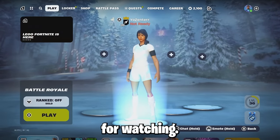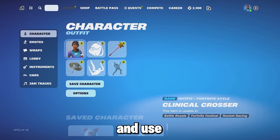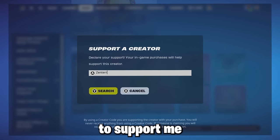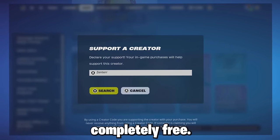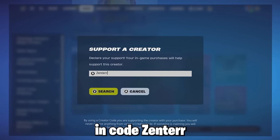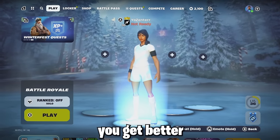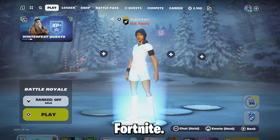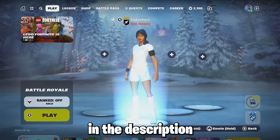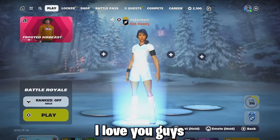Thank you guys so much for watching. Be sure to like the video and subscribe to the channel if you're new, and use code Zenter in the Fortnite item shop — it's the best way to support me and it's completely free. I hope these settings will help you get better for chapter 5 of Fortnite. Check out the accessories used in this video via the link in the description — they're from PlayVital. I love you guys, peace out!